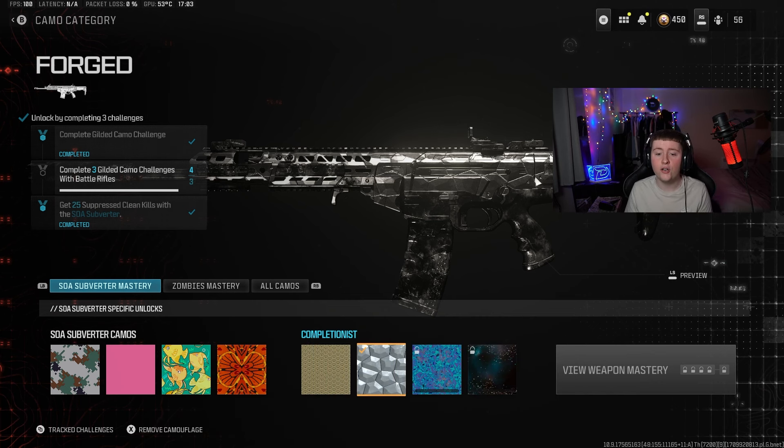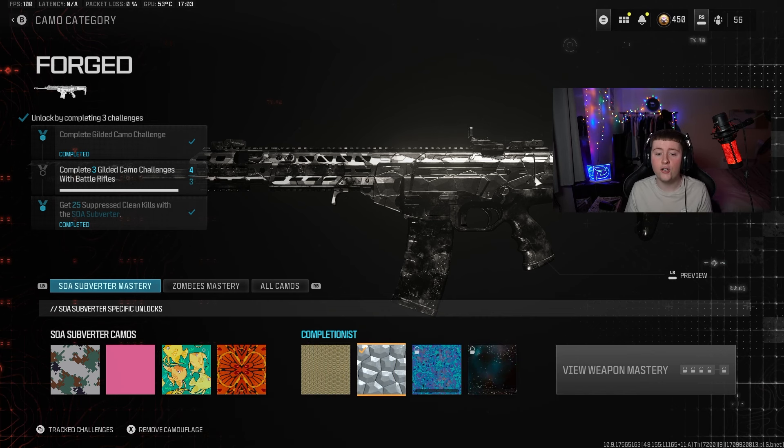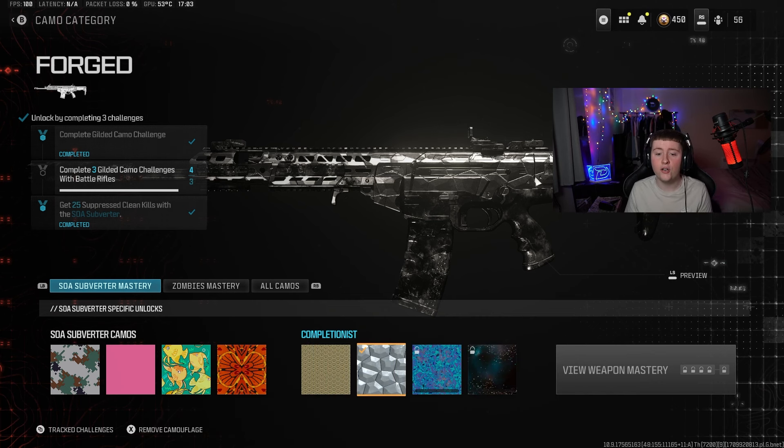If you're a pretty decent player and confident, you can play small maps like Das Haus or Shipment like I did. All you need to do is throw Stun Grenades or Flashes, go for kills with a suppressor on your gun, and you will get this done very quickly.